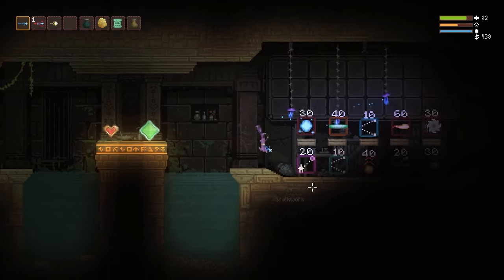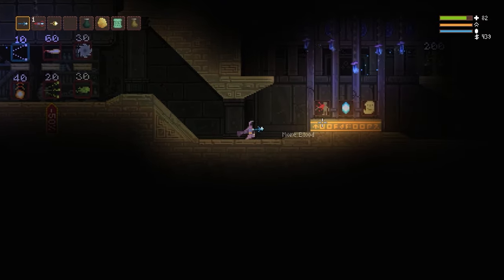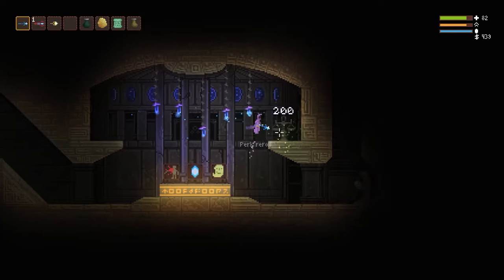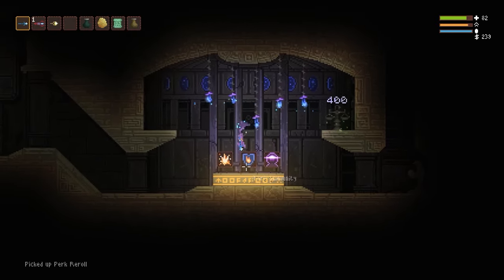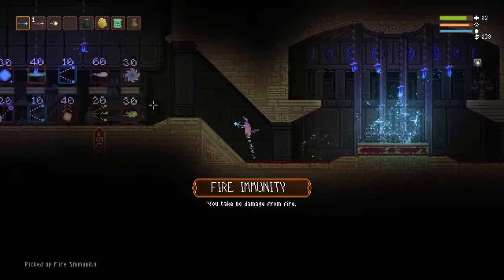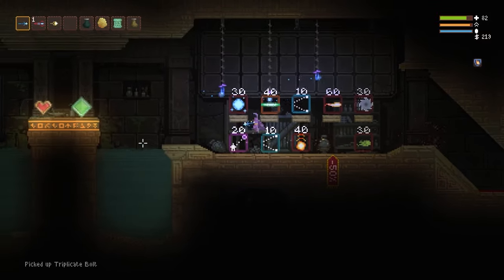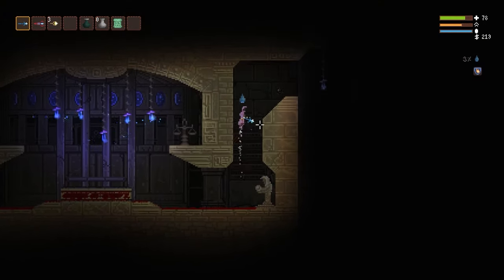But we do have everything else that we need. We have black holes, and we have ambrosia that we're going to find. The first time, we're going to have to reroll once, so make sure that you do the reroll machine one time. There's a fire immunity there — grab that. And we're going to want this triplicate bolt here for digging purposes — grab that. It also does some decent damage and helps us get through the first early levels.